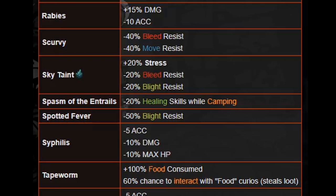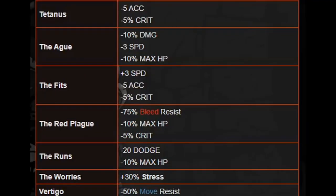Scurvy reduces move resist and bleed resist — low priority, not something you have to rush. Sky Taint gives plus 20% stress and minus 20% bleed and blight — it's really that 20% stress that should prioritize its removal. Spasm of Entrails is another minus 20% healing skills while camping — not a huge problem. Spotted Fever is like Hemophilia but for blight — bring venoms and someone who can heal blight and it's significantly negated. Syphilis is pretty bad — minus 5 accuracy, minus 10% damage, minus 10% max HP. I often try to remove this immediately. Tapeworm is 100% food consumption and 60% chance to interact with food curios and steal loot — that has to go. It hurts your food and it steals stuff.